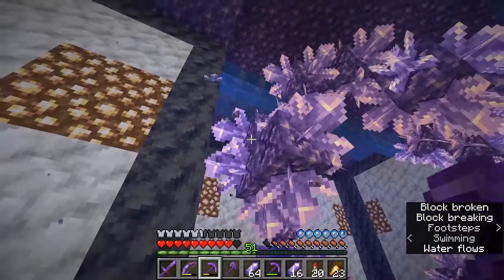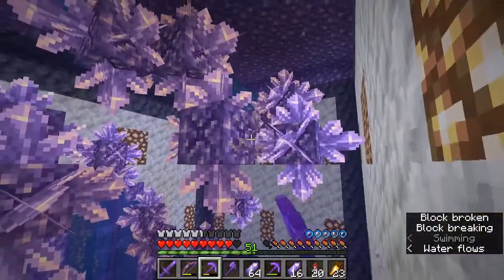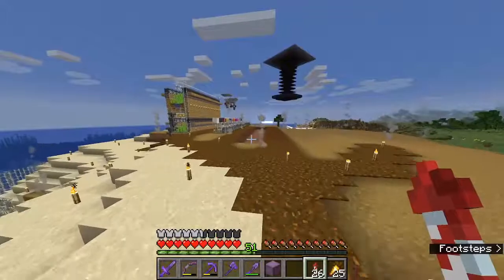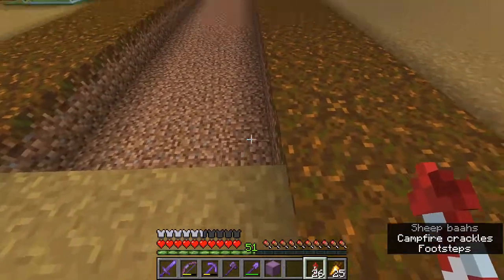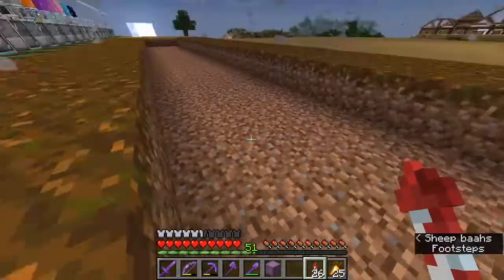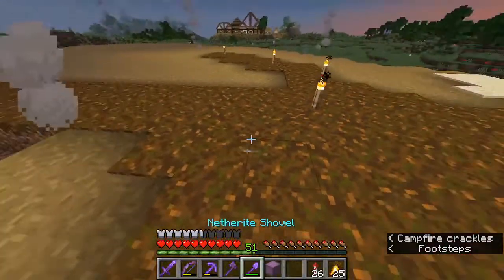There's our amethyst farm we finished in the last episode. I was able to silk touch some crystals at different stages of growth and use those for decoration within the crystal staircase. Now this is our next project - the super smelter made by ilmango. It's going to be a four by 27 design for the footprint. I'm going to dig one hole into the ground because I'm going to have hoppers underneath the furnaces and I want those hidden.